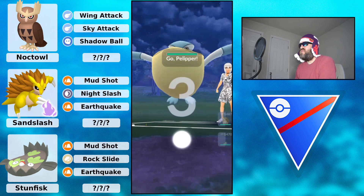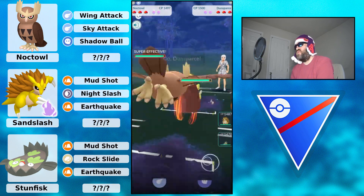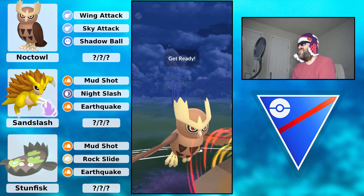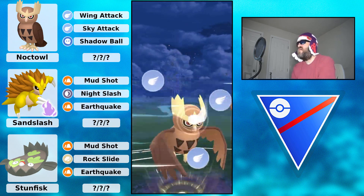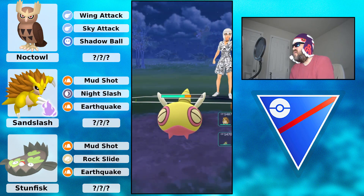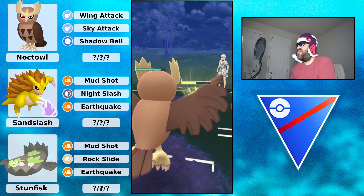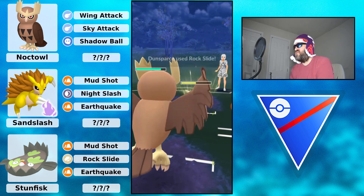Kantonian Sandslash is very cool to see. Most of the time, even the Alolan version isn't that common, but you do see it especially in themed cups. The Kantonian one you almost never see. They do swap into Duncesparce - that's pretty decent. You do have to watch out for Rock Slides via Noctowl, and the Galarian Stunfisk has to watch out for Drill Run.